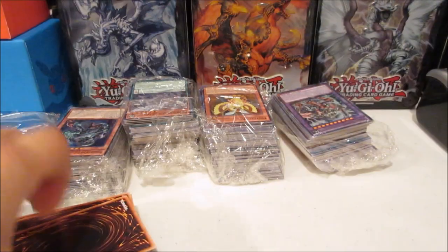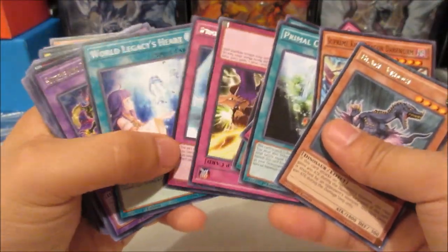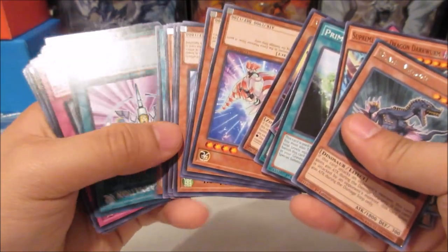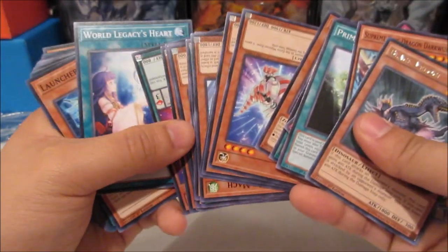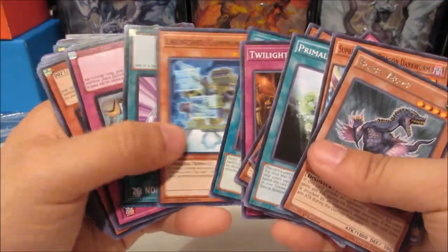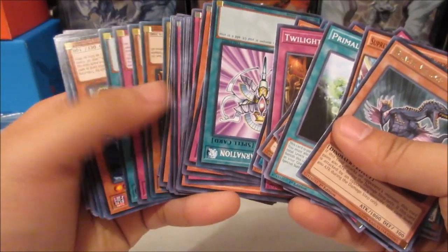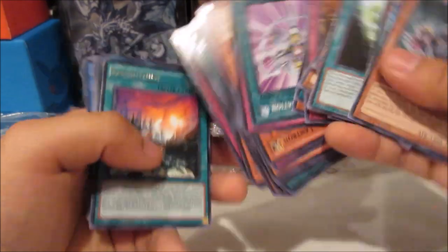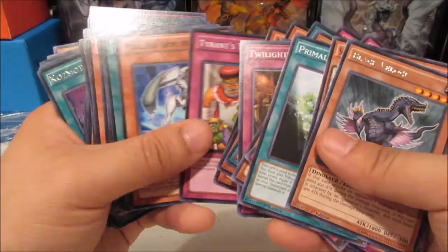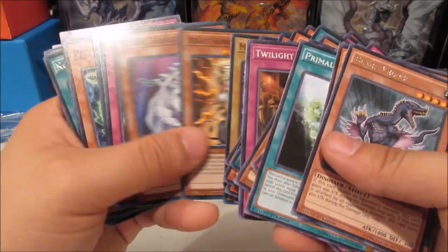Unstable Evolution — remember that card? All right, let's just jump in. Not gonna take the time to flip them anymore unless it's a lot like this. These are older set cards — oh, that's from the Legendary Collection. And there's some from the original packs too, not bad.